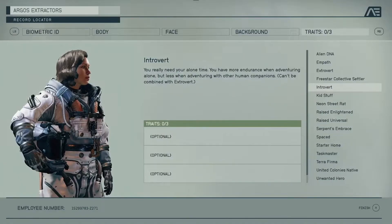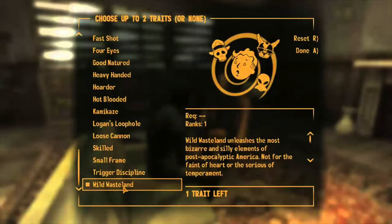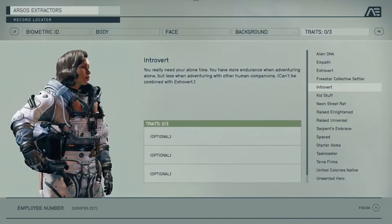The last section they show off in character creation is optional traits, and it looks like all of these traits have a plus in one way and a minus in another. This reminds me of the wild wasteland trait from Fallout 3 and Fallout New Vegas, or like the one where if you're wearing glasses you get plus two for perception but without glasses you get minus one. In this presentation they showed off eight traits, though it looks like there's a lot more to choose from. The eight they show include Introvert, which reminds me a lot of the Lone Wanderer perk from Fallout 4.